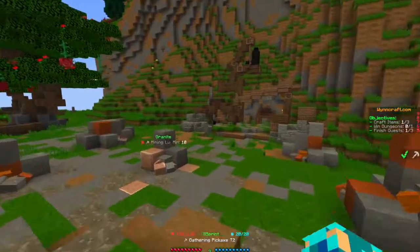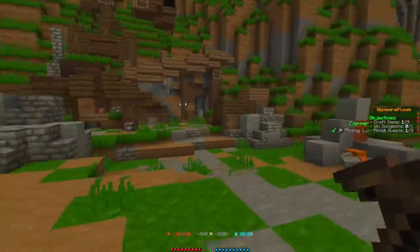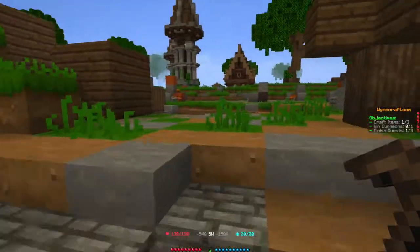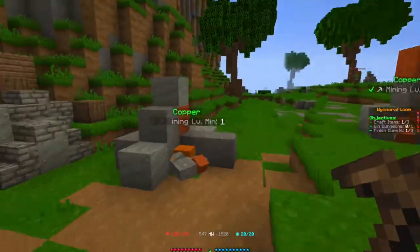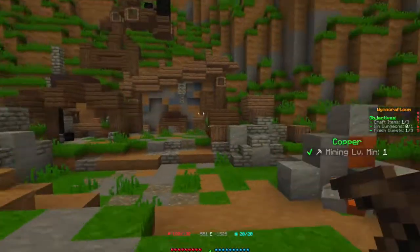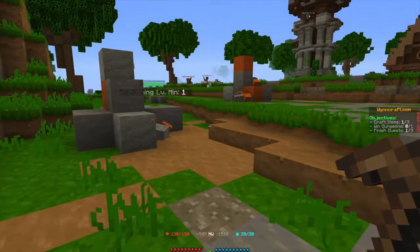Mining. Your best place to mine is this section where you have lots of copper ore. Around Rogni you definitely have a lot of places to go mining, but this is probably the best place because you have — let's see — 1, 2, 3, 4, 5, 6, 7 — 7 copper ore.